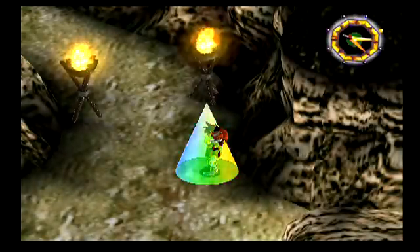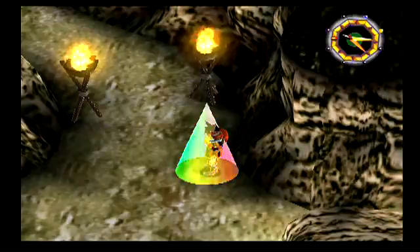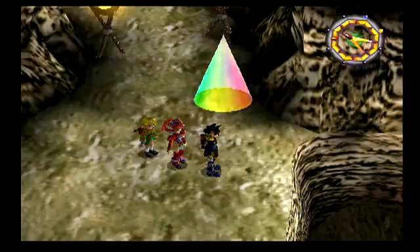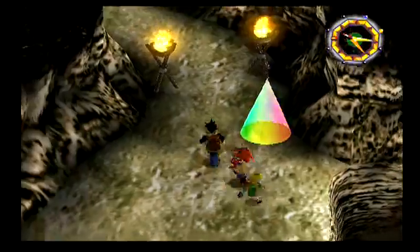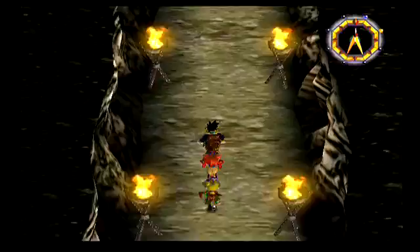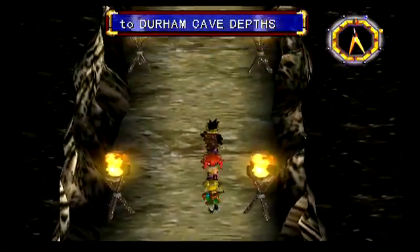Hello everyone, I'm Vice91 and welcome back for more Let's Play Grandia 2. Last time we made our way through most of Durham Cave and Millennia was tagging along with us. Along the way we ran into Rowan who was in trouble with some monsters. We saved him and he decided to tag along with us too to try to find his lost memento that he received from his mother. So he joined us and we're going to see if we can retrieve that lost item for Rowan. We might as well do a good deed, right?